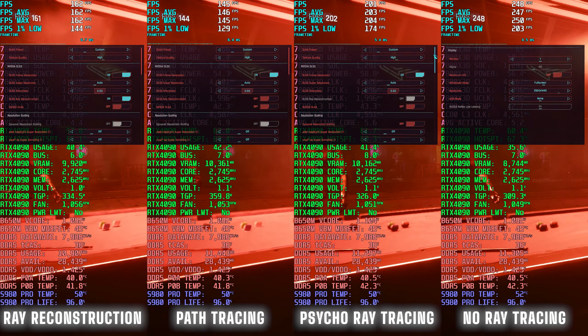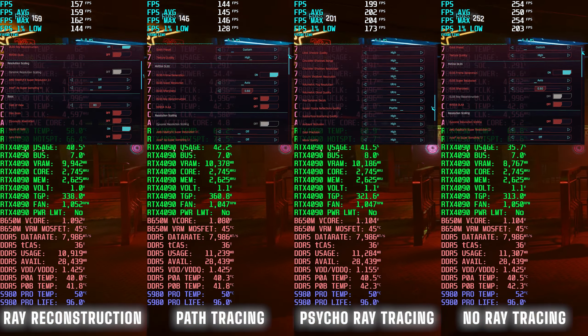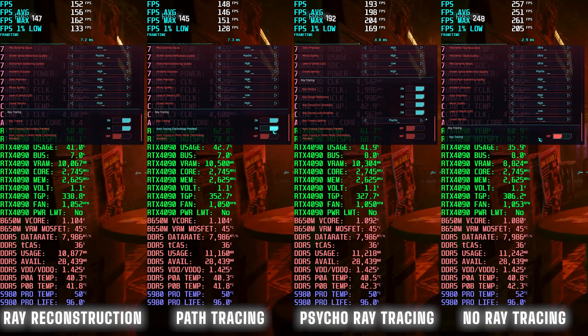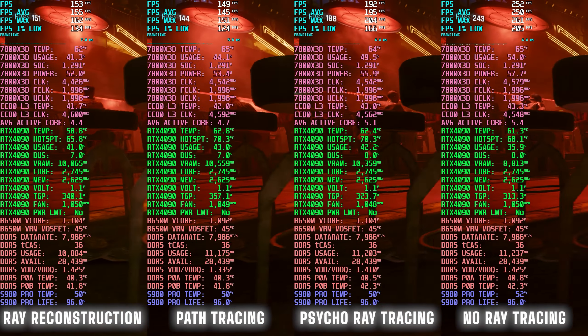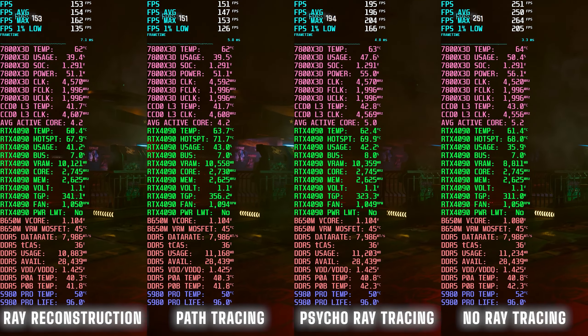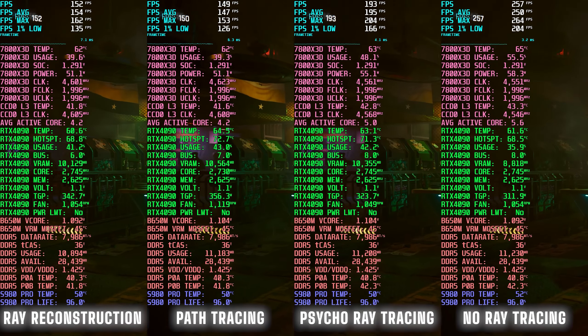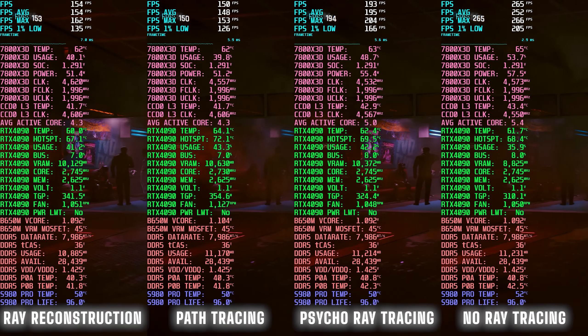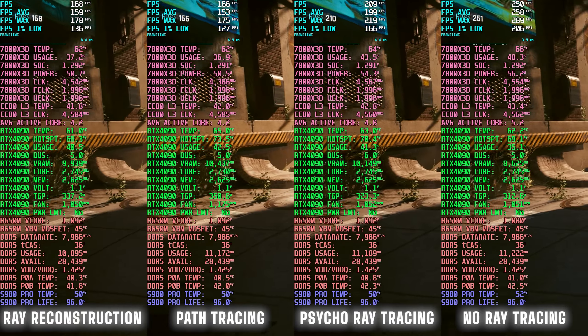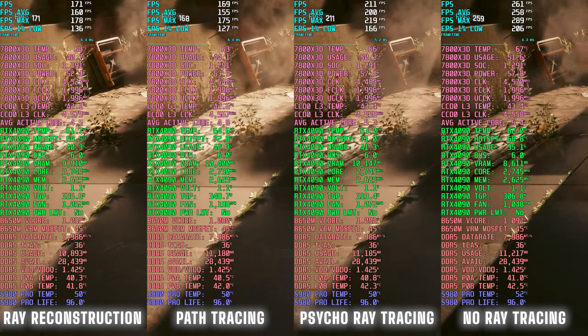The Cyberpunk 2.0 update was released today, and with it, Nvidia released the DLSS 3.5 patch in driver version 537.42. Being curious about the visual and performance differences, I set up a 7800X3D and 4090 configuration with RAM at 8000 CL36 and maxed out all the graphical settings.